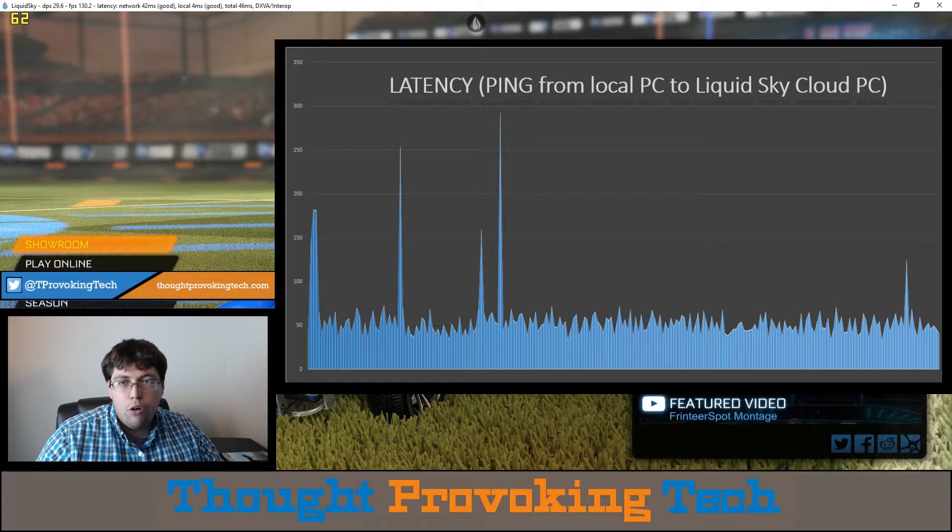Even with my mediocre internet — and there are definitely people with lesser internet — I haven't had to turn the settings down from 1080p 60 FPS, but I might experiment with that. Pretty much if I play Netflix simultaneously, this is completely unplayable, so I don't really have a good way to dial down my connection while still having something playable. Thanks for watching guys — I hope you did like this video, and stay tuned for more great videos from Thought Provoking Tech.